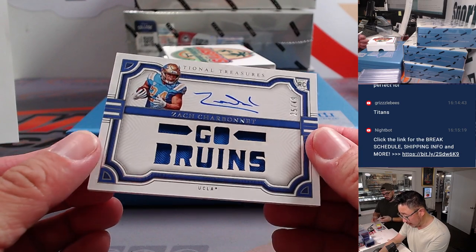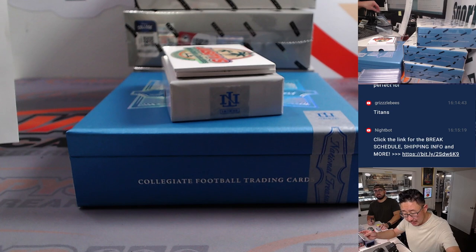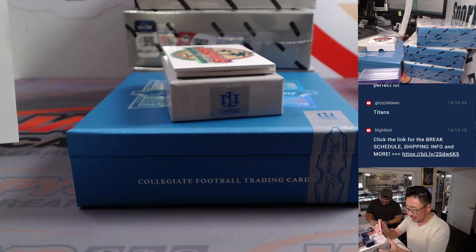We've got Zach Charbonnet — go Bruins — 25 out of 49. That's David B. with Seattle, the Seahawks straight up. Nice, showing some flashes.